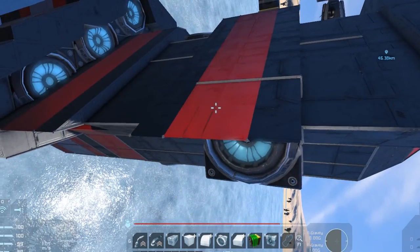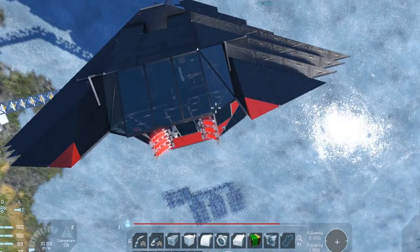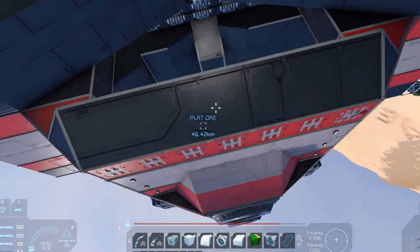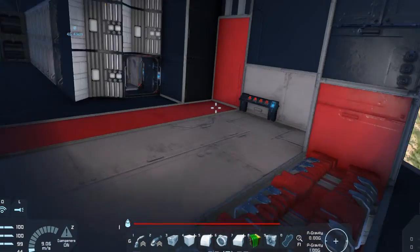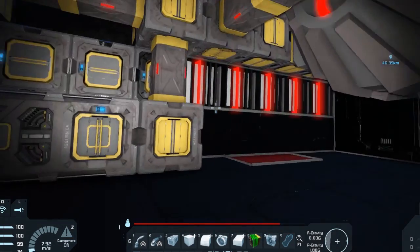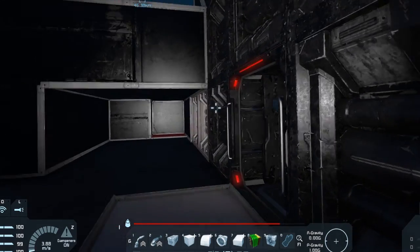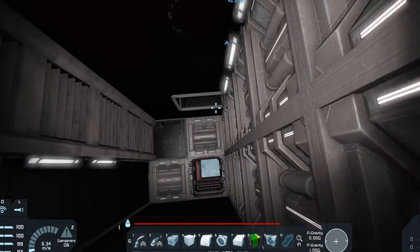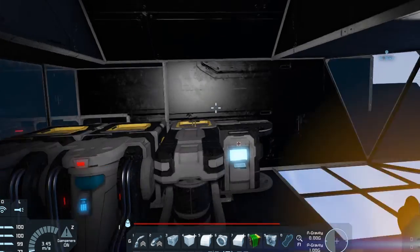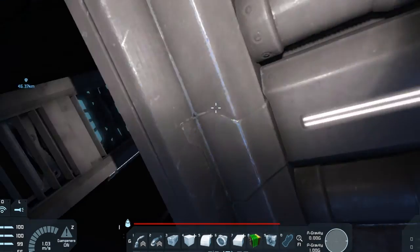All the thrusters are welded in, I added a connector on the top, we got some turrets. I don't have any ammo yet so we'll probably have to make some in space. I got a nice little paint job — my son helped me paint it and he thought that was cool. I got some door buttons to shut our thruster doors, added some batteries in, we got a reactor going on, and I put some lights in here to light everything up.